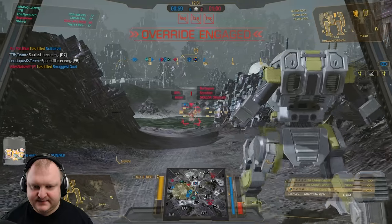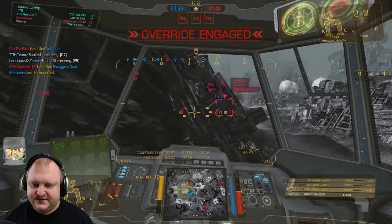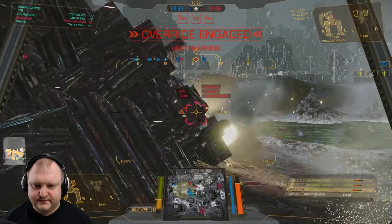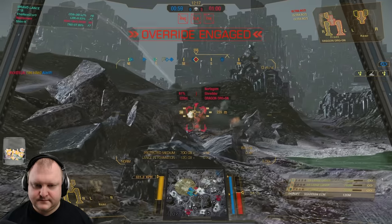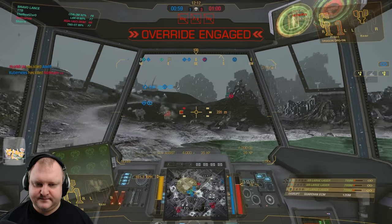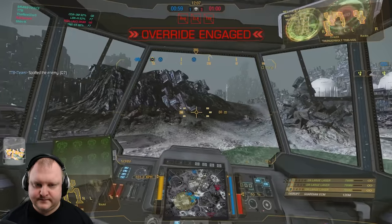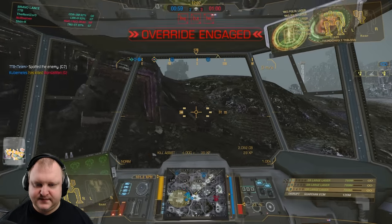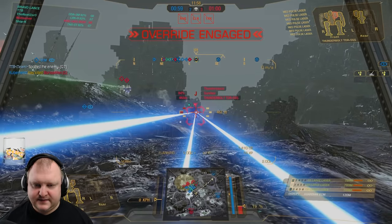Dragon should be dead, though. His evasive movements are driving me crazy. I should be dead here. I'm going to use this ledge here as cover because I think this is going to be the engagement spot, and my team is down, so I'll have to make something happen here.